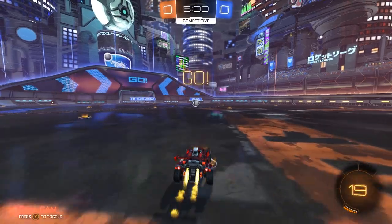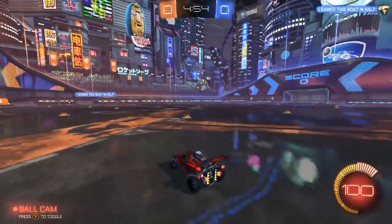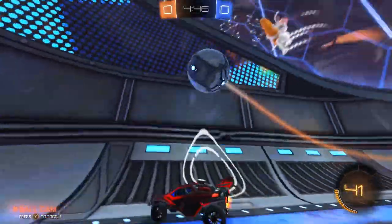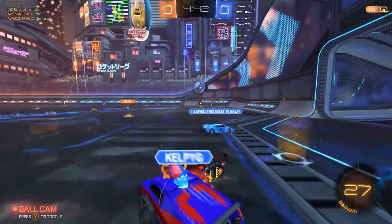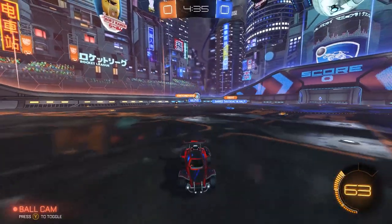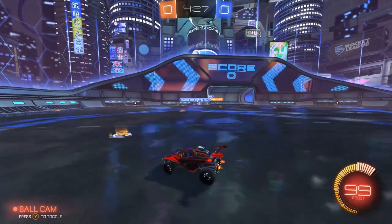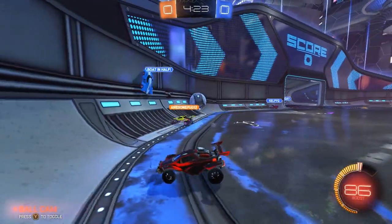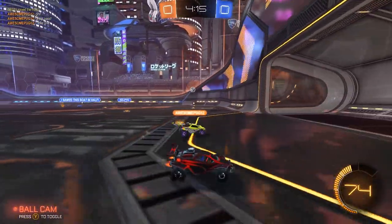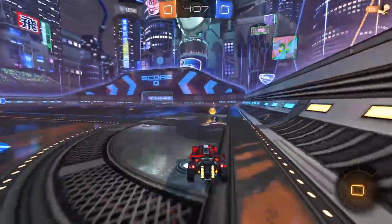No use for roll yet. I'll see if I can get some dribbling in and center for a shot — nothing. I'm going back because both of them are up there. Looking at the action in the corner, I think we'll have other opportunities. He's going — I will go then. That made it pretty easy once he was very obviously just going to pass it to us.